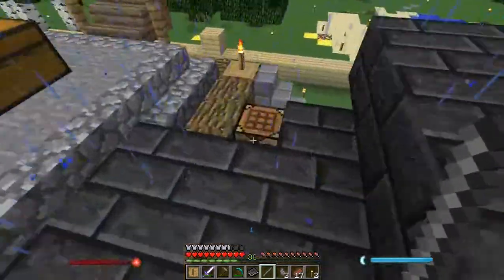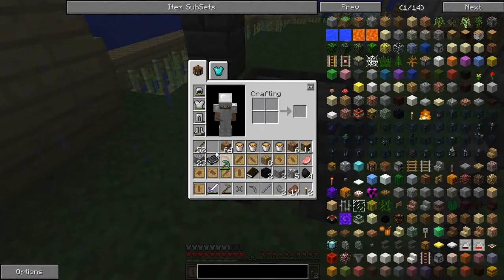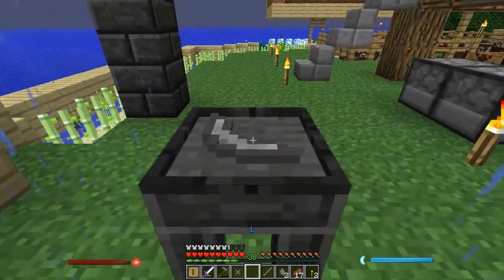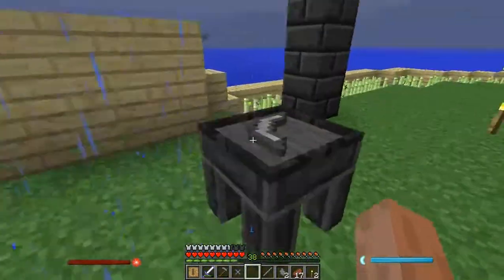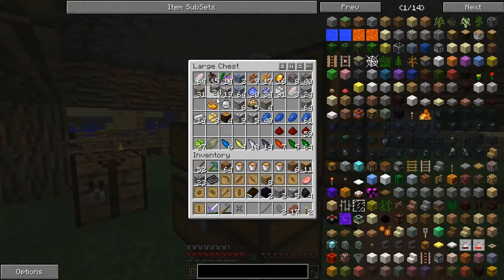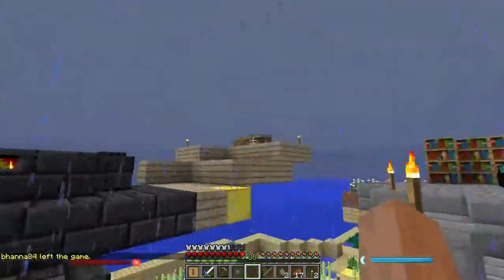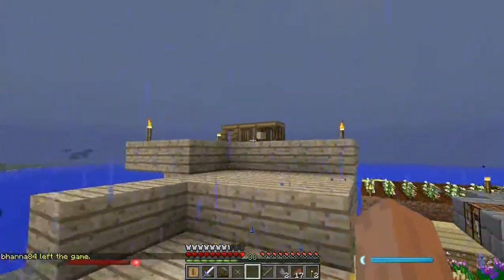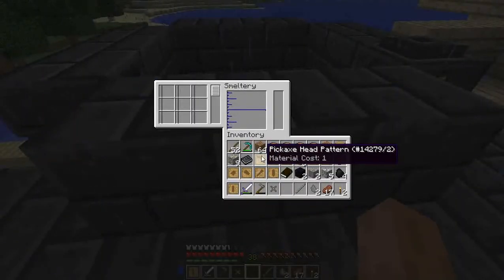Now my inventory is full, so you can build an extra chest for specialized materials. But first, instead of building something else, you actually place the tools that you want to build inside the casting fountain like so. Then you use gold or aluminum brass to actually pour liquid around this, and that will build the mold, which you use to get some actual materials. So yeah, we'll need some gold. Nine is a full stack, so we'll use that. I'll build a storage facility — something that only has to do with Tinker's Construct — and probably even the actual box from Tinker's Construct itself.